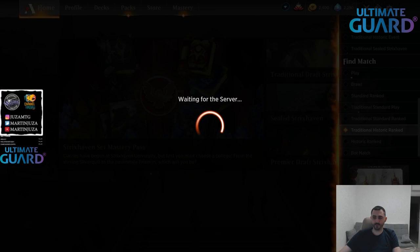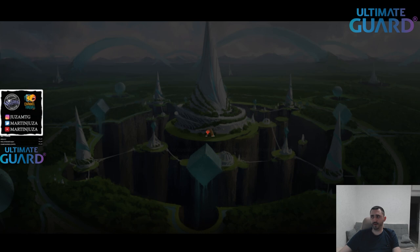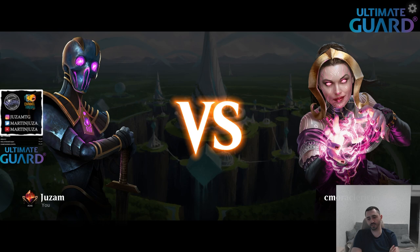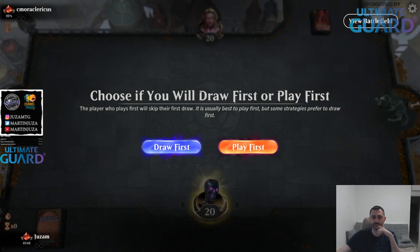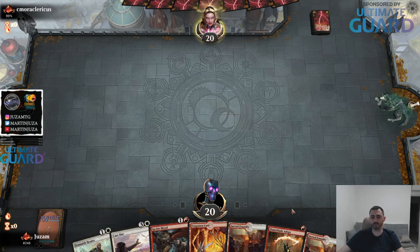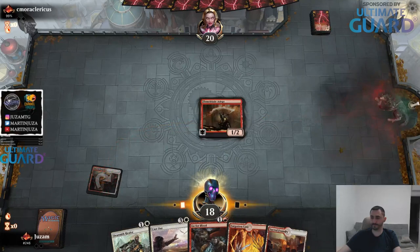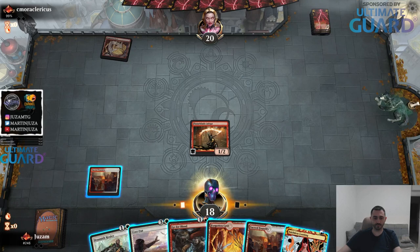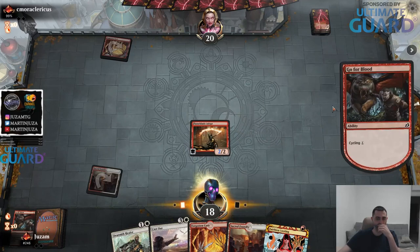Talia actually looks pretty reasonable on the sideboard. I thought it would be bad because of cards like Faithless Looting, but there are a lot of decks where it really is very good. There's going to be a lot of Brainstorm decks, combo decks like Arclight Phoenix - you just play Talia and good luck playing three spells in a turn if you don't have a shock. I think having Talia on the sideboard actually makes sense, even though you are playing looting and cast out yourself.